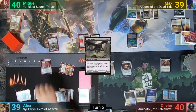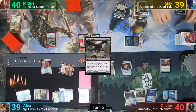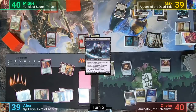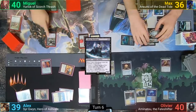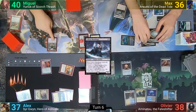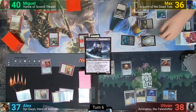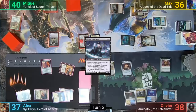Max plays an Island for turn and activates Rumi. He exiles 3 cards from his graveyard and pays the Encore cost — the normal cost of a Callous Blood Mage. This makes him 3 tokens, and he has each pick the mode of losing a life and drawing a card, losing 3 total and drawing 3. He then swings one apiece at each opponent; Olivier and Alex take their hits while Miguel blocks with his Dragon. Max then sacrifices one of the tokens to the Tower for 2 black, uses a blue to activate the Drownyard again, mills 3 more, and passes.